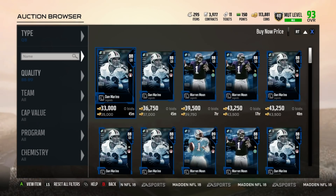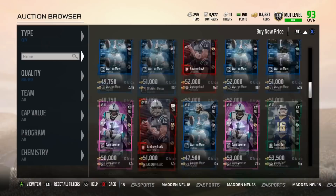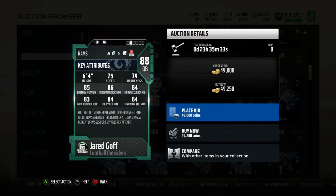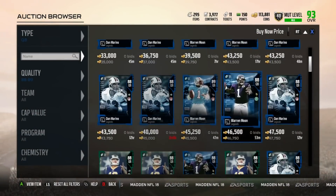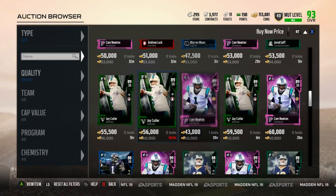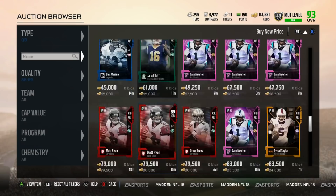Quarterbacks wise, looking at quarterbacks, Jared Goff is a very, very nice budget quarterback. He has decent throw power at 85, 86 throw short, 84 throw middle, and 83 throw deep with some really good accuracy. He is a very nice budget quarterback, and a lot of people use him online because he has decent speed at about 75 speed.